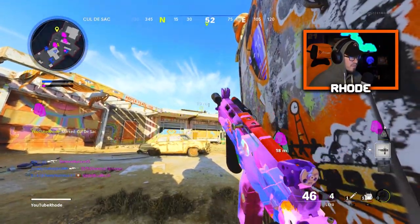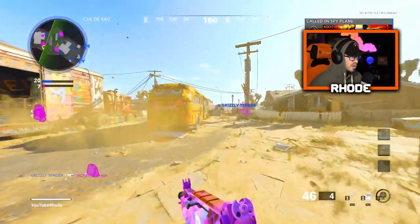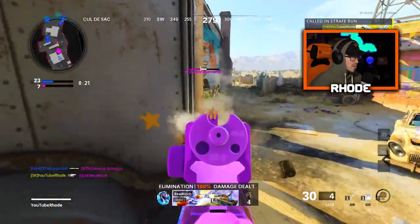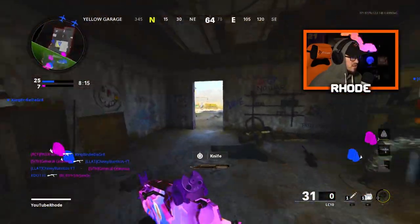Oh my god, look at that color — it's beautiful. It's like legit beautiful, man, I literally love it. You can ping now — I don't know how to ping, how'd I do that? Bro, this thing is gorgeous. I have Scavenger... actually I really don't — I need to find some ammo.